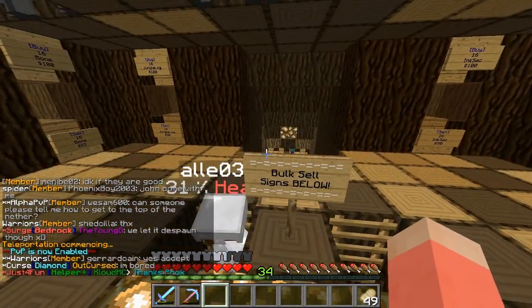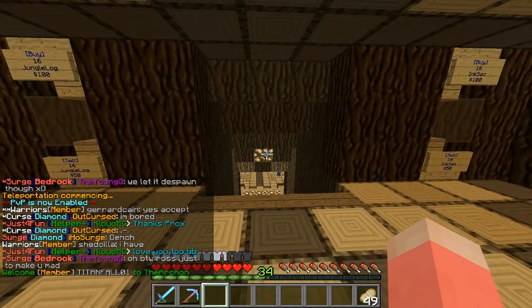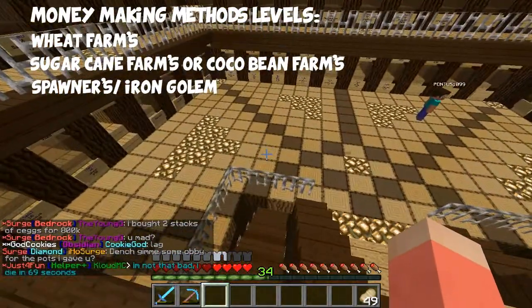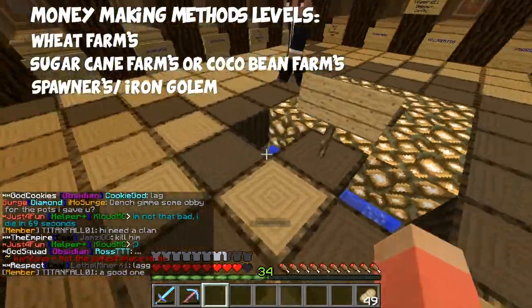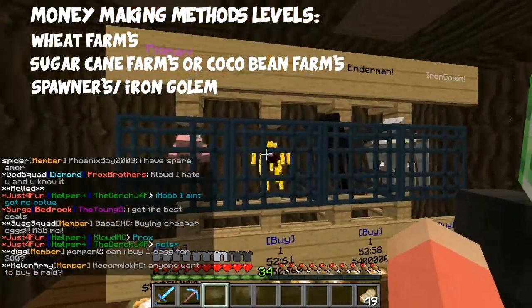As you spawn in on the Archon, you're going to want some materials. I'm going to speak about the levels of money-making you want to work through. The highest level is obviously going to be spawners. The best spawner for making money easily — and I'm speaking about AFK-ing, not killing them yourself — Enderman will always be a good one. You don't even need to buy a spawner; you can just make a farm. They're really hard to find at the moment though.